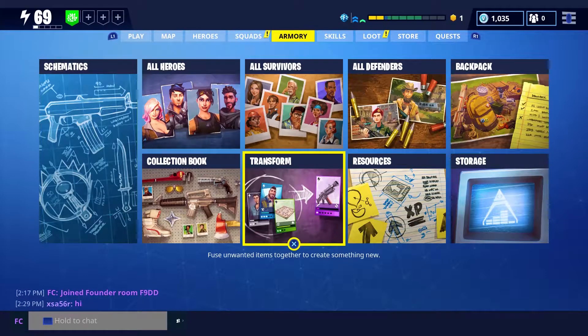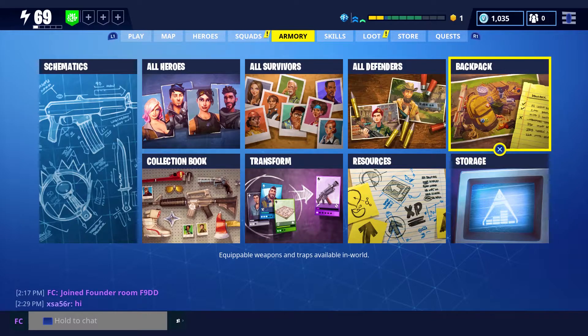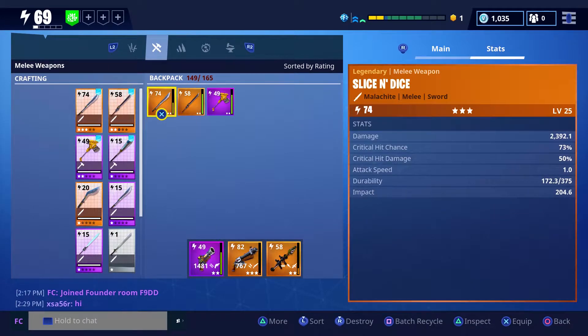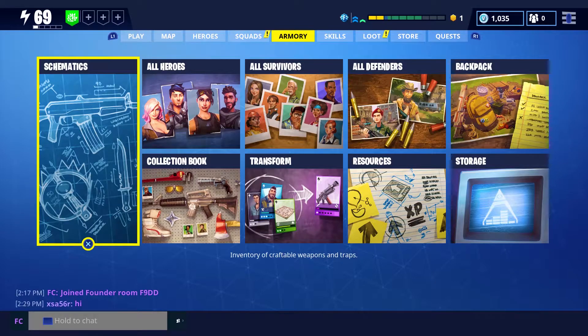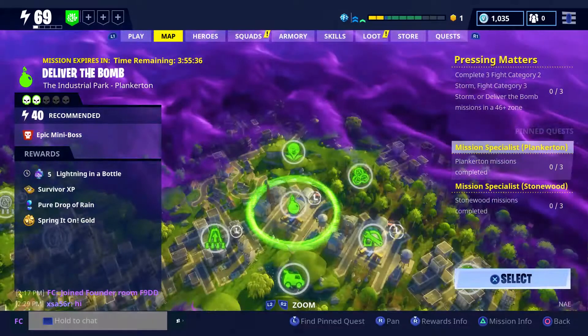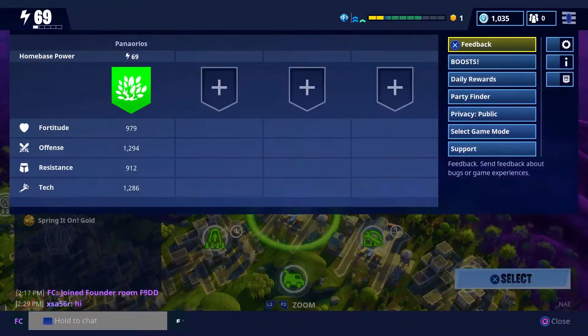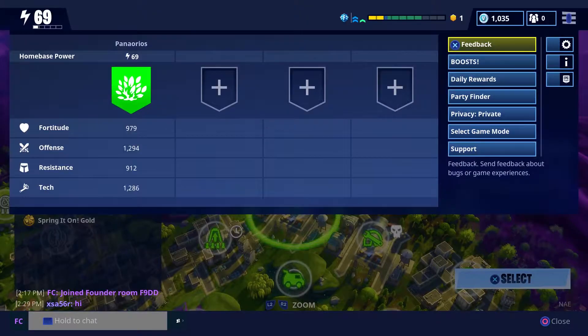The weapon I plan to give her is the Slice and Dice. I was lucky enough to get one that comes with 3 times the crit chance and Fire Affliction — 73% crit chance and 50% crit damage. Val's crit damage bonus is going to stack on top of that. So now that I'm done talking, we're going to get into a deliver the bomb mission, going solo to show off the defenders.